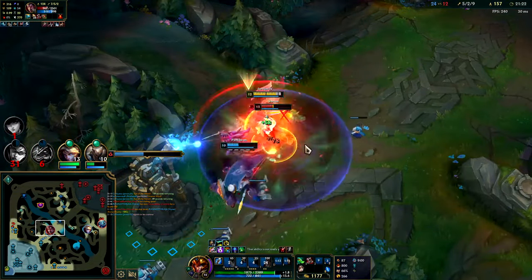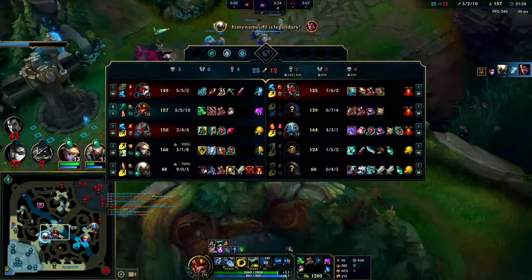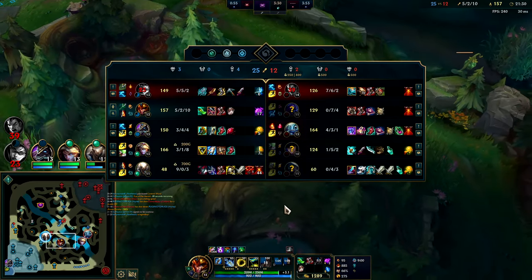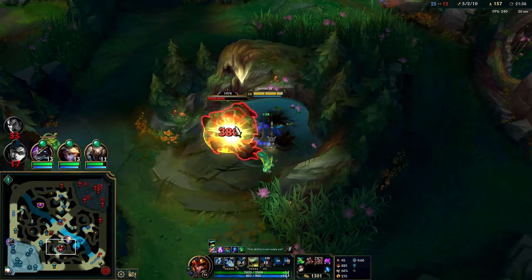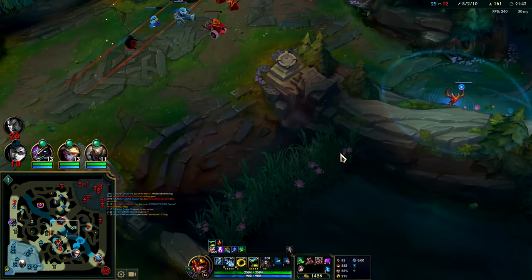Get him to knock up — he's smited so he can't kite this very well. Good block by Pantheon there. This guy has as much items as I do — tier-two boots, two items. He actually has more gold spent since he has Bramble Vest and I just have cloth armor. My items are more expensive, but you get the point.